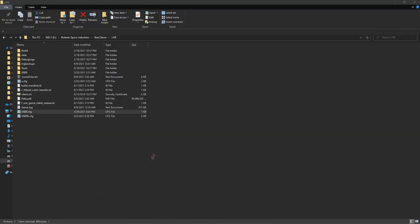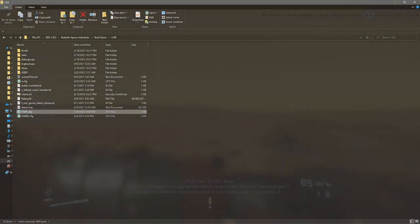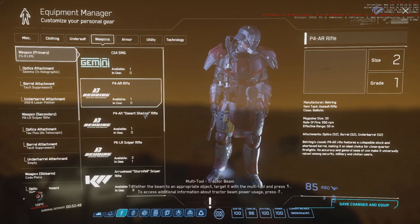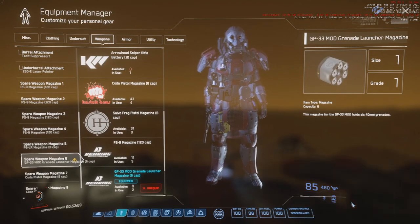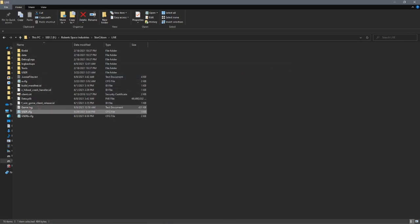Star Citizen allows for custom config files for game-related variables. I have two files I swap between, but you only need one of the two — one is a stable set of settings I use daily, and another experimental file that might increase performance a little more at the cost of stability or significant quality. Download one of these files from the links below and save it to your live directory as user.cfg. This will enable the console in-game as well as an informative overlay detailing FPS, CPU, GPU, and network performance. If you don't want this on, press the tilde key and type r_displayinfo=0 and press enter. If you don't want to do this every time you start the game, simply remove that line from the user.cfg file. I recommend the stability version as it works best in my experience.